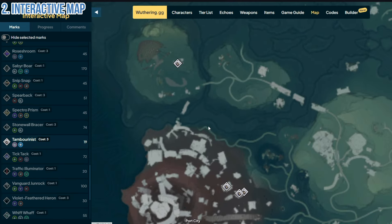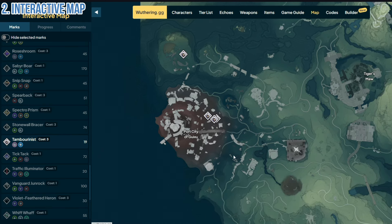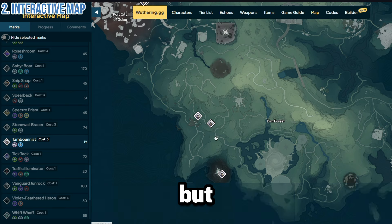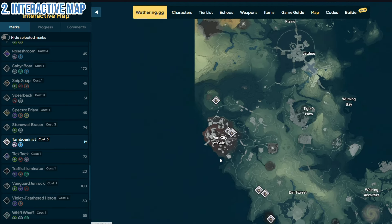For example, if you want to find a specific enemy, one might be nearby but the next one is across the map, so it might take way too much time just to catch it. There's no way I'm saying it is bad — it's still doable, and you do you.